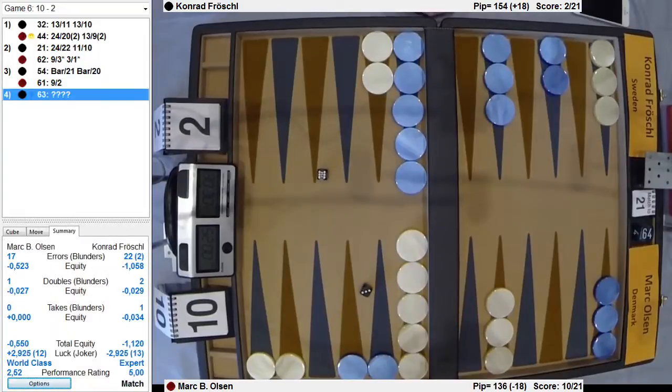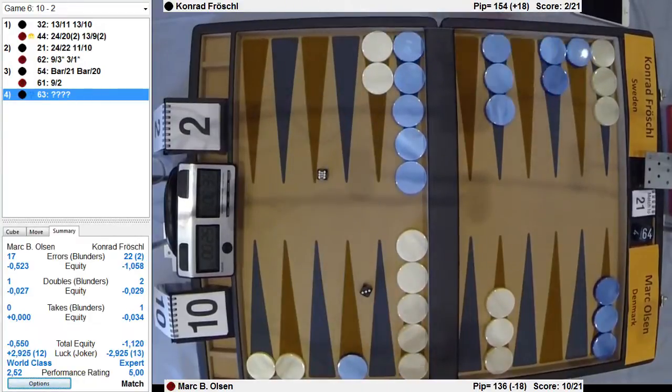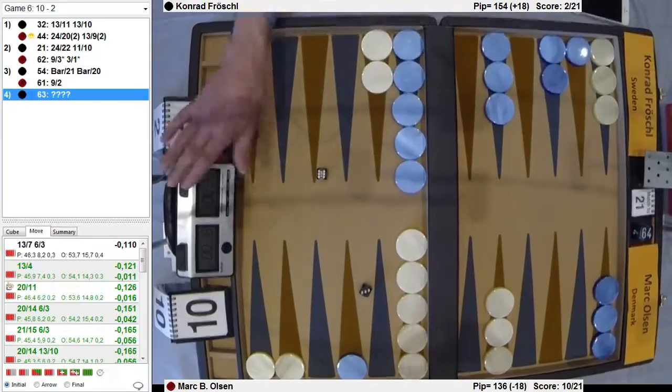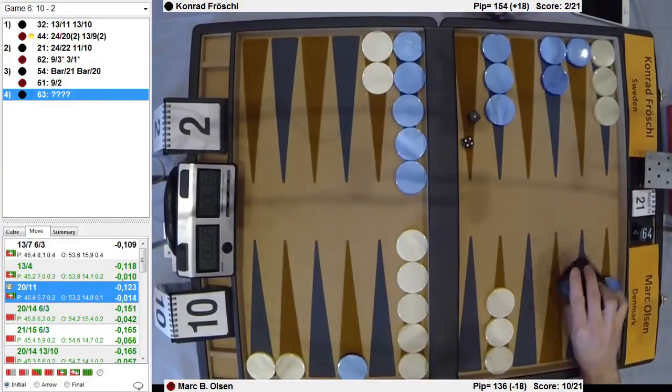6-3 — that does something. He's not really afraid. He can go to the 11 and hope to make the 11 as a blocking point to block the 20-point. I think that's the right idea. I would do that. Genius would do that.